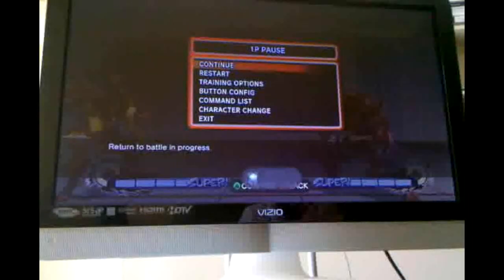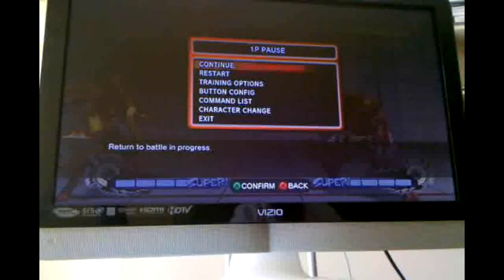You can crouch right under them. Now in Street Fighter IV, and now in Super, whenever you wake up in this game, you stand for a couple of frames. You can't hold down on the stick to crouch — you're just automatically standing.